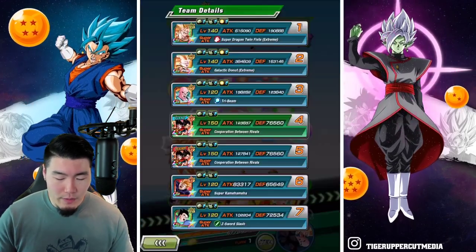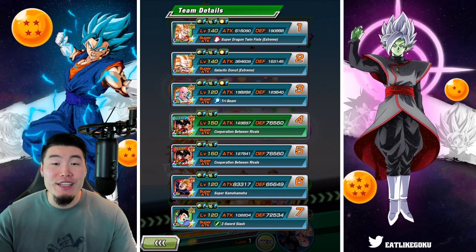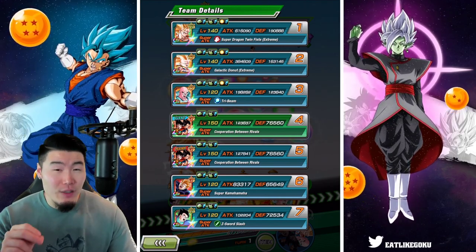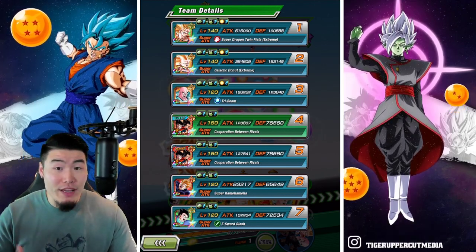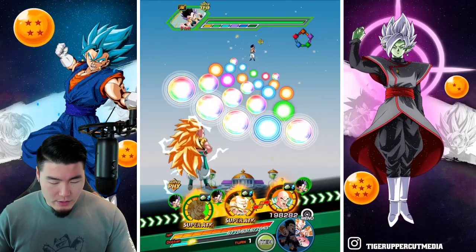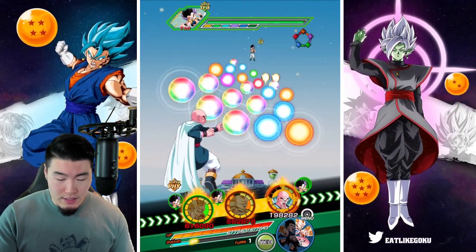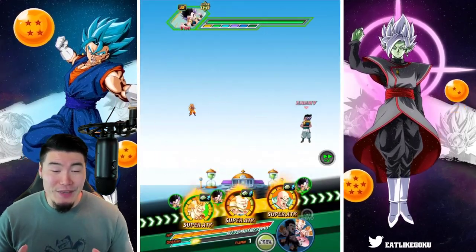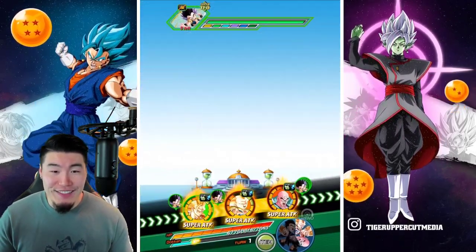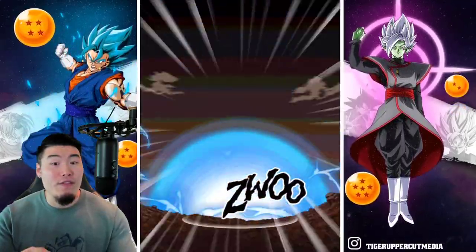With 4 Rainbow Orbs, he's getting up to 190,888 defense. He started with around 133,000, so that's a pretty big jump. We'll give a couple orbs to Gotenks, a couple to Tien, and let's see what kind of attack we can get on this first turn. We tanked for 47 and got about 4.5 million attack.